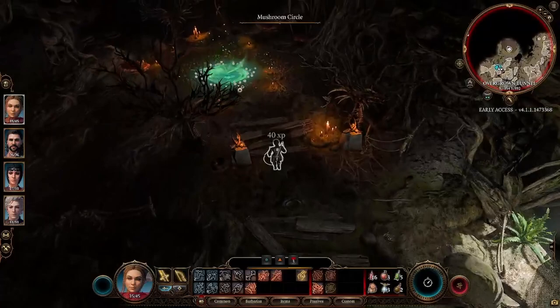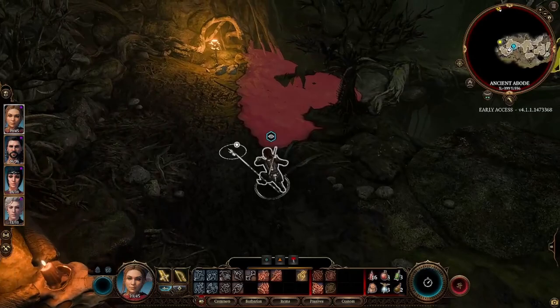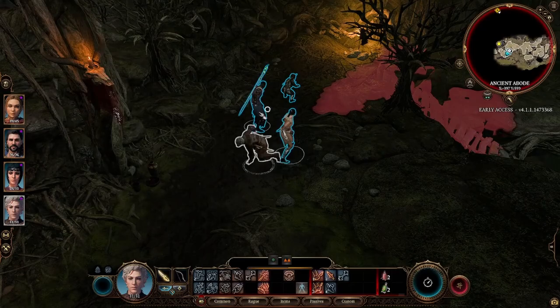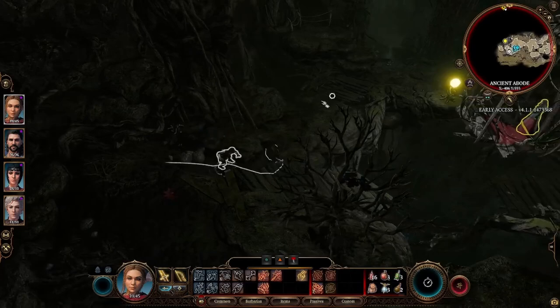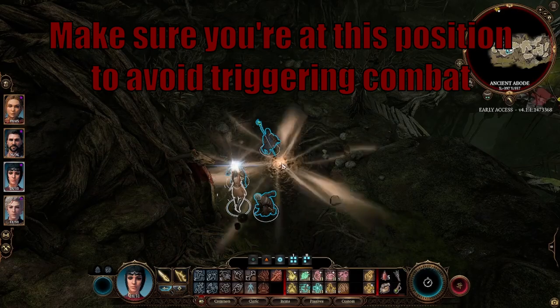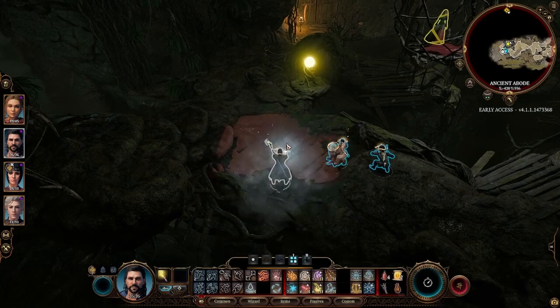It's a good idea to save in front of the lair before the fight in case the RNG gods are not fond of you, but today we make our own luck. Free yourself from the toilet chain and toggle sneak mode. Move closer to the edges to find the hidden traps and turn off the fires while Mayrina yells at you. You can use turn-based mode with dash actions in order to maximize the bless charges.